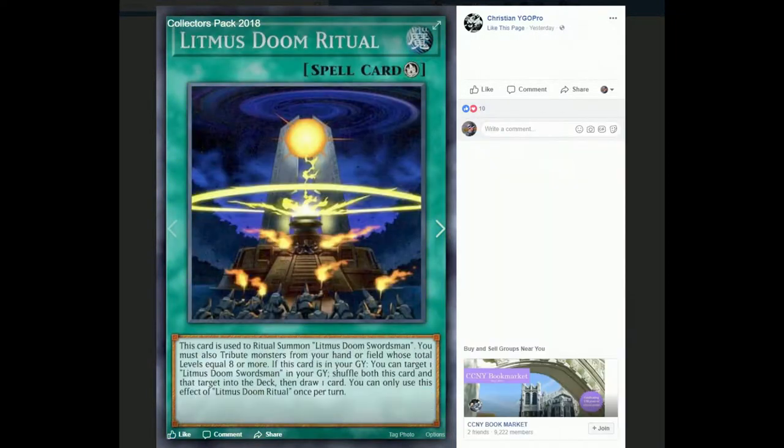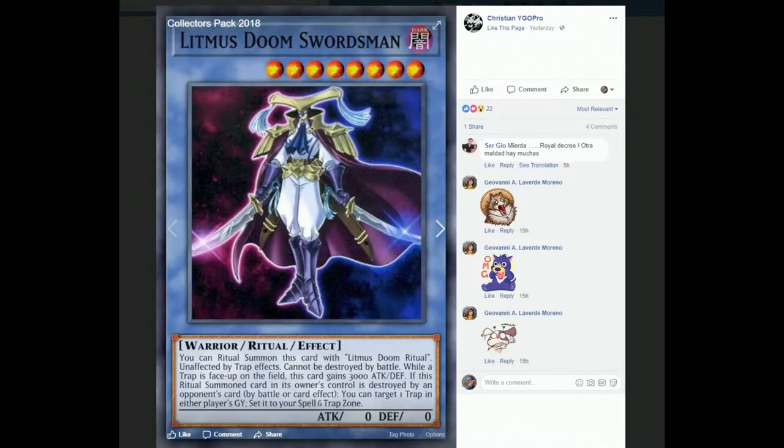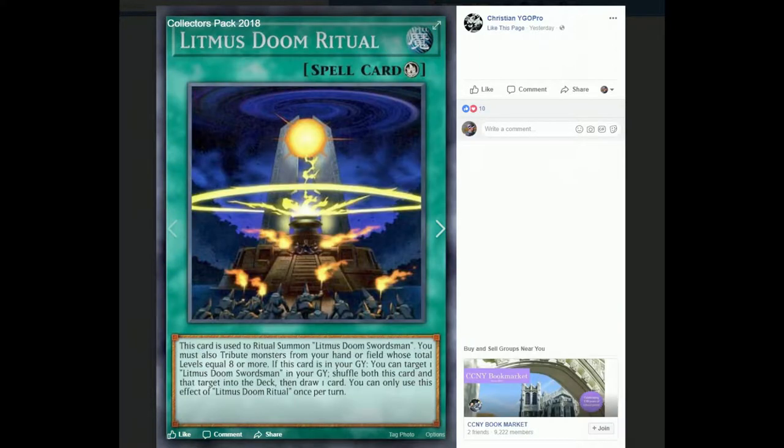Litmus Doom Swordsman and Litmus Doom Ritual — it's nothing special. It's unaffected by trap effects, gains 3,000 attack and defense while a trap card is on the field, and can't be destroyed by battle. If this Ritual Summoned card you control is destroyed by an opponent's card, you can target one trap card in either player's graveyard and set it to your spell and trap zone. If this card is in the graveyard, you can target one Litmus Doom Swordsman in your graveyard, shuffle both into the deck, and draw one card. Not really anything special.